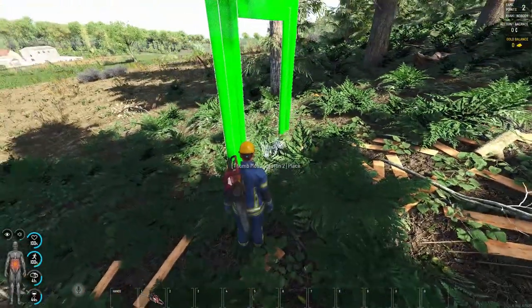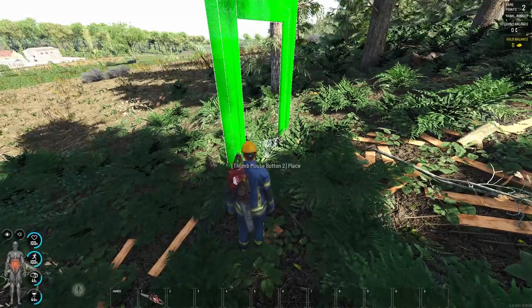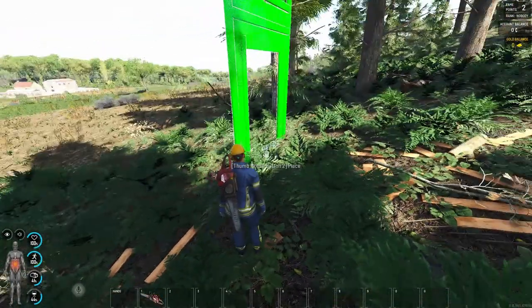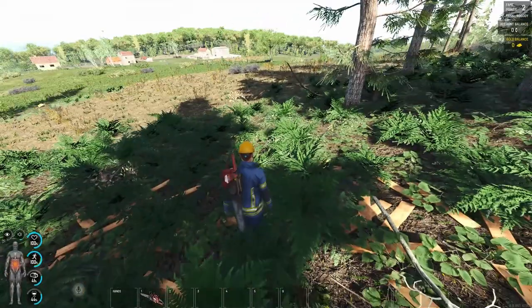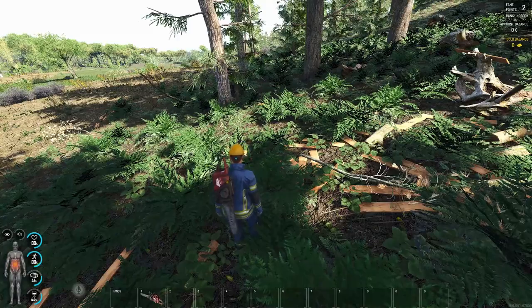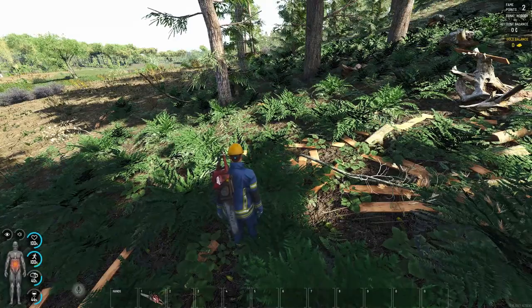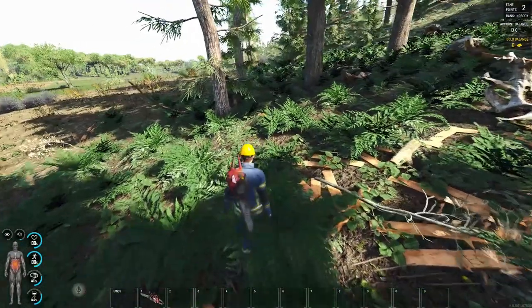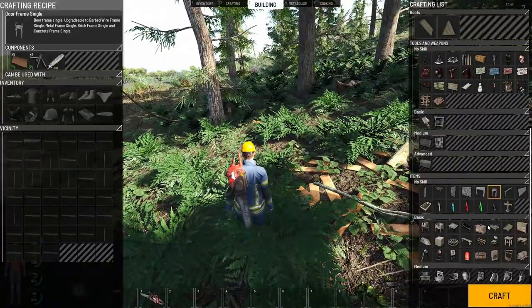We're not going to use the small door frame anymore because it gives exactly the same points from zero skill to basic — it doesn't increase. It's still 83 XP. So if we use this door frame after basic skill, it will probably take around 20 trees. You can do it, but there's another option — another trick.